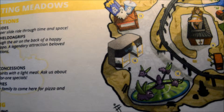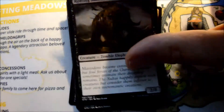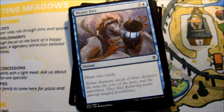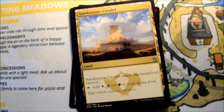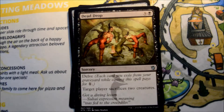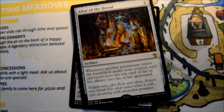Still looking for that big pull out of this box. It's been a while since we pulled something big — a foil rare or something fun. First uncommon is Venerable Lamassu, Sand Steps Citadel, Dead Drop, and Altar of the Brood is our rare.